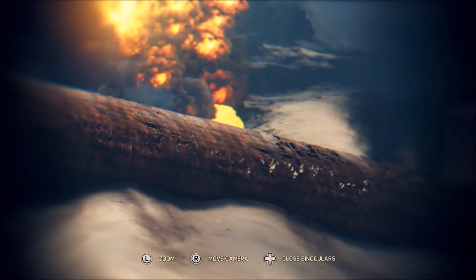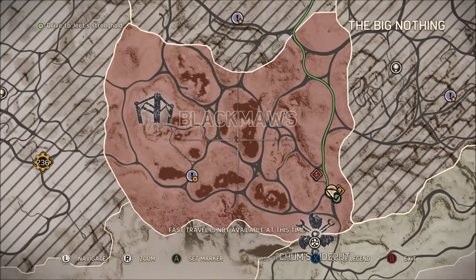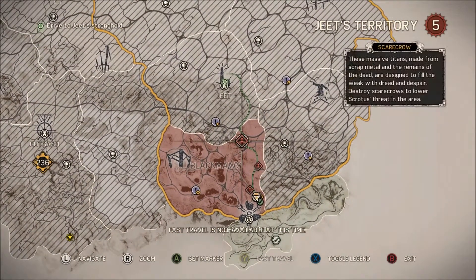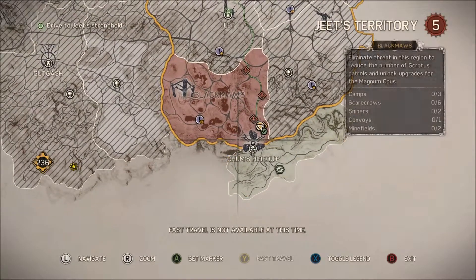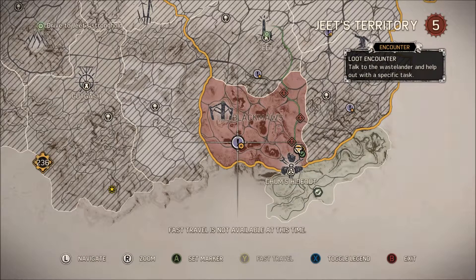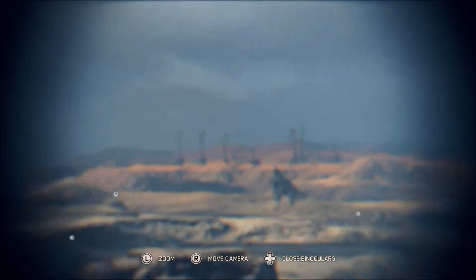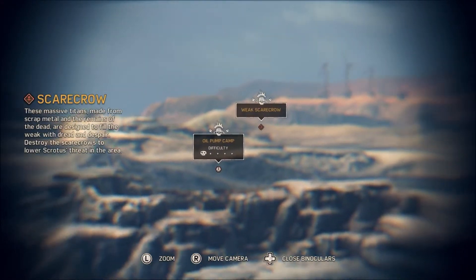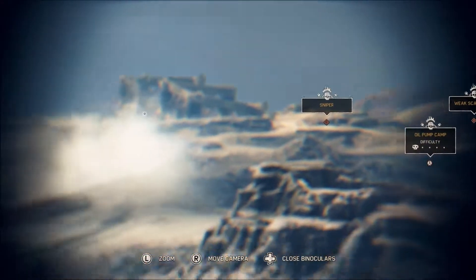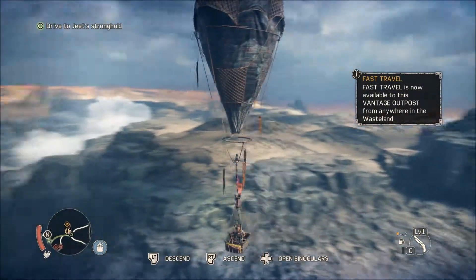This is what's left of our base — explosions still happening. Weak scarecrows, Black Moss, region revealed. There's also Jump's hideout, what's left of it, and a loot encounter — talk to the wastelander and help out with a specific task. Lots more: oil pump, scarecrow, sniper. Looks like that's it.